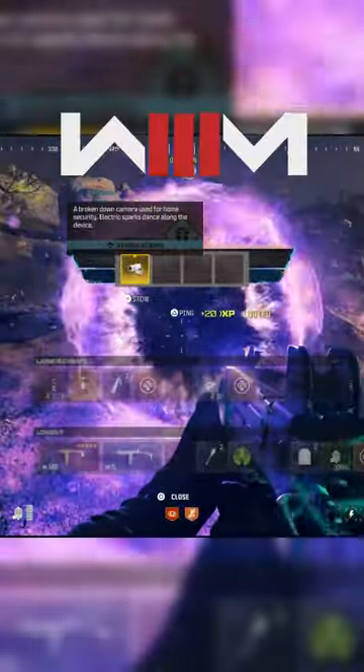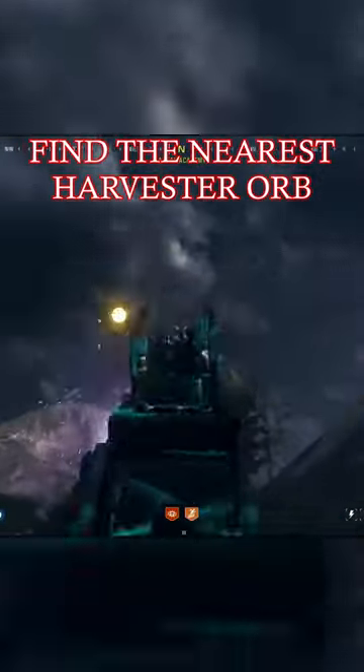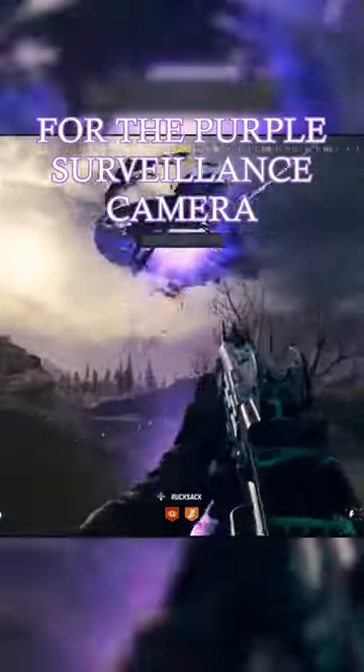How to get the Golden Surveillance Camera in Modern Warfare 3 Zombies. Get the Deadwire Ammo Mod on your gun, and then find the nearest Harvester Orb. Kill that, and you'll get the purple Surveillance Camera.